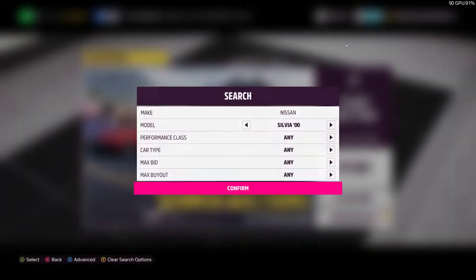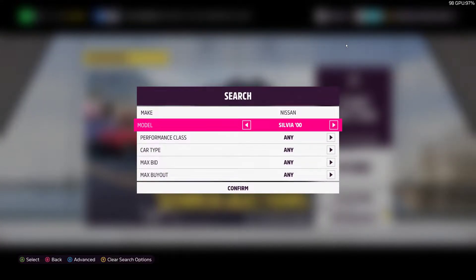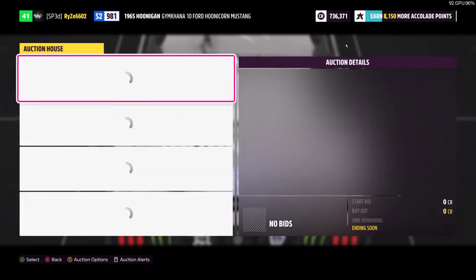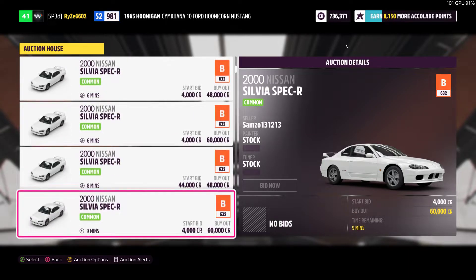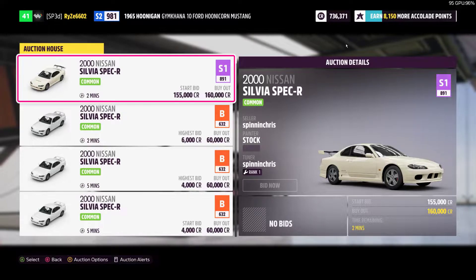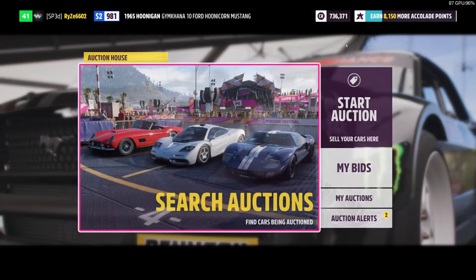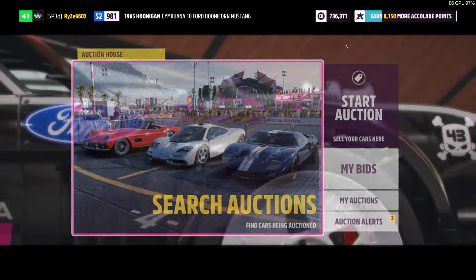Say you want a drift car, for example the Nissan Silvia S15 — yeah, that's what it is, and it's this car. When we press confirm, you see they're all like 60 grand, 48 grand. You might want one that's already tuned, but it's pretty expensive. Not if you have millions, but I don't really want to spend 160,000 on that or bid for that much. So what you can do is set the max buyout to 10,000 and see if there's any.